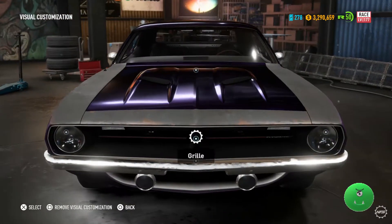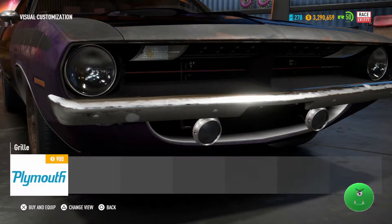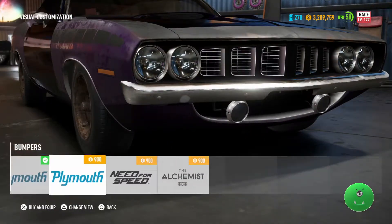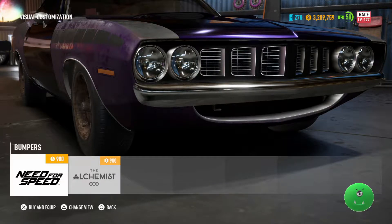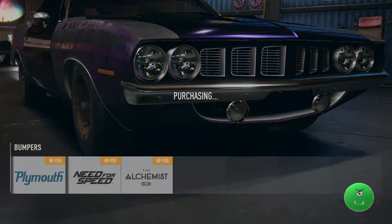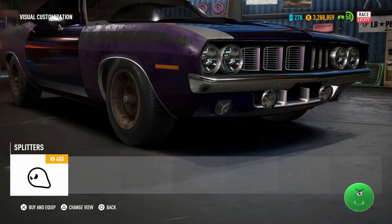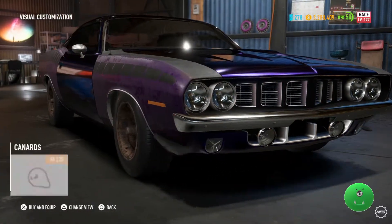For the week of April 17th and seven days after, you can get the Plymouth Barracuda abandoned car in race form. When you're running away from the cops to try to snag this car, you won't be able to rely on your nitrous. You'll have to rely on your skills running on the road, taking the curves, taking the straight lines, and getting there with as few bumps and bruises as you can.